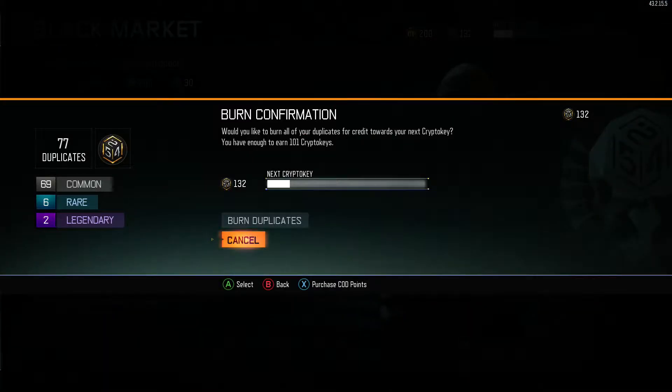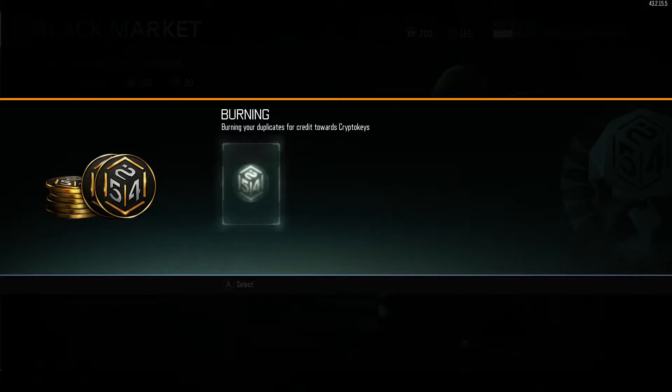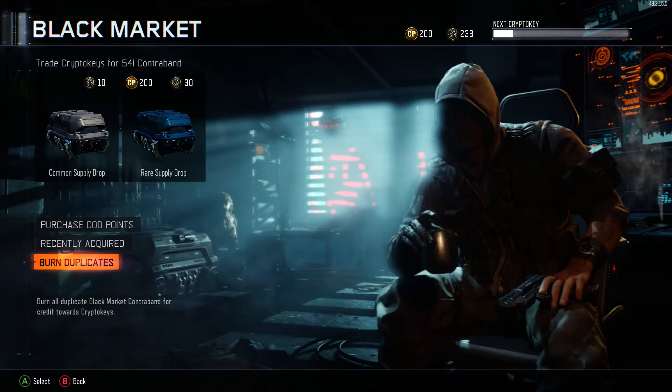They've also added a 'burn duplicates' option. Right now I have 69 commons, 6 rares, and 2 legendaries that are duplicates. I can burn those and get crypto keys for them. It says I have enough to earn 101 crypto keys from burning these — I'm gonna go ahead and do it. It gave me 101 crypto keys and now I have 233 total, which is cool. It even knew which ones were duplicates after the update.